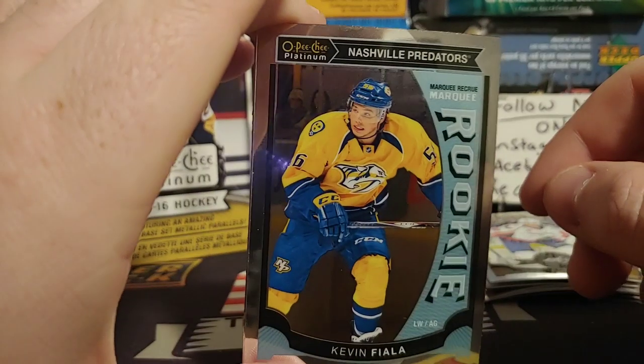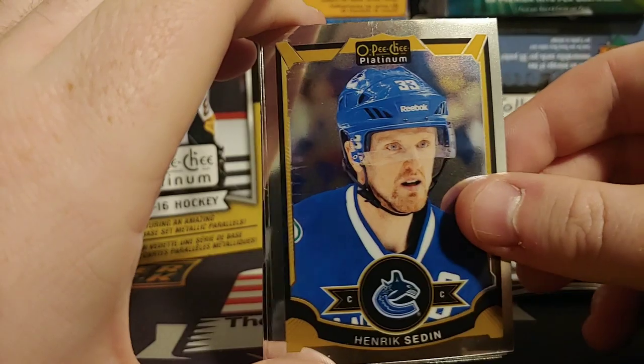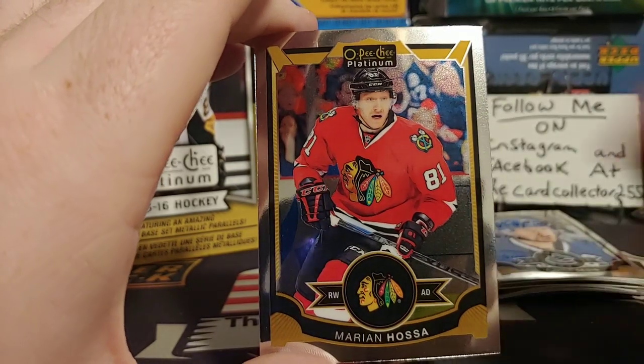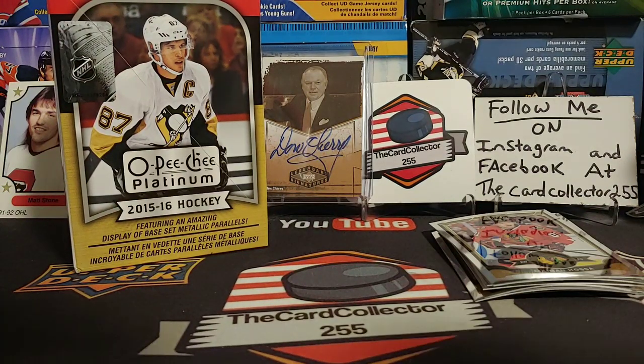Third pack: we got a Kevin Fiala, a Hendrick Cendine, a Matt Pumple rookie, and a Marian Hossa. So we have three packs left — hopefully we do pull that McDavid.